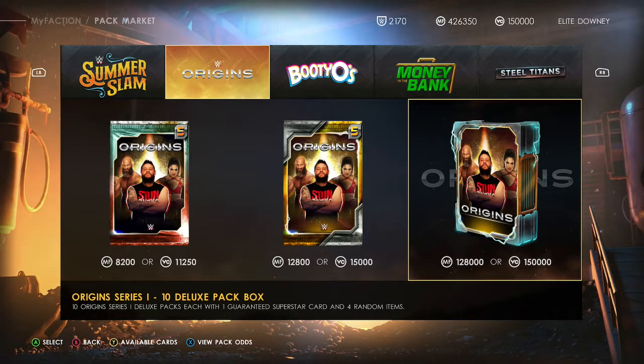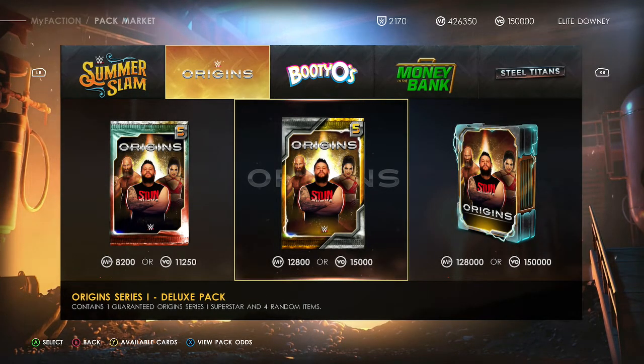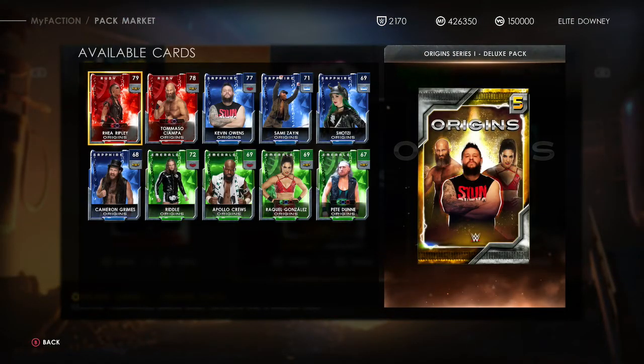They're a bit cheaper than the last free SummerSlam and Money in the Bank packs — those have all been about 136 faction points, and these ones are like 128. Still a bit tight but at least a little bit cheaper. So let's look at the cards — you get 10 new cards.